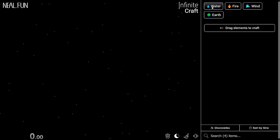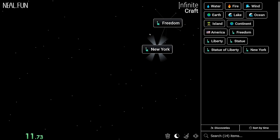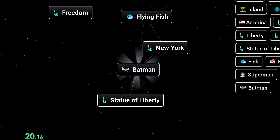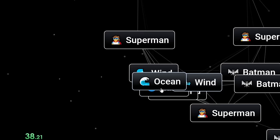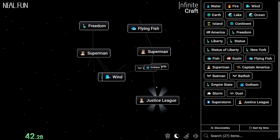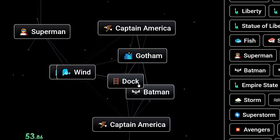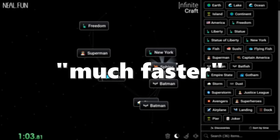Let's hit the next run right away, grinding out the word America real quick, because usually America can branch out to some stuff. We have New York already — New York and flying fish are both two-part words. Captain America, Batman, Batfish — kind of two-part words still helpful. We have Empire State, Statue of Liberty, Justice League. Justice League is another two-part word. This one already feels way better than the other runs because we already have a bunch of two-part words pretty quickly — already at just a minute, which is much faster than before.